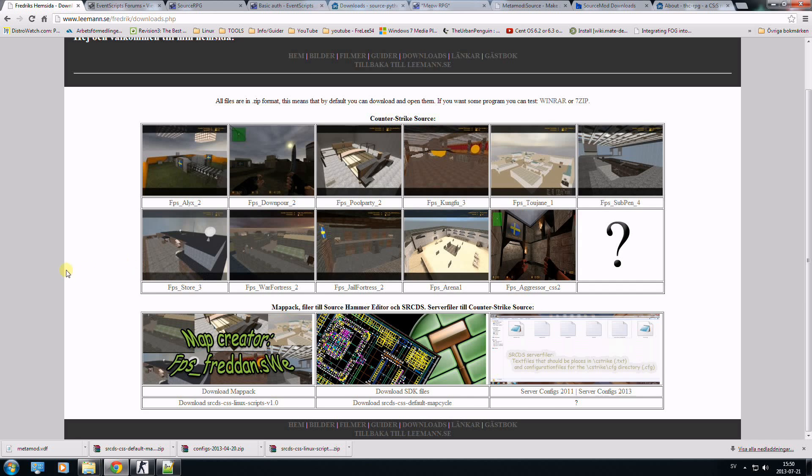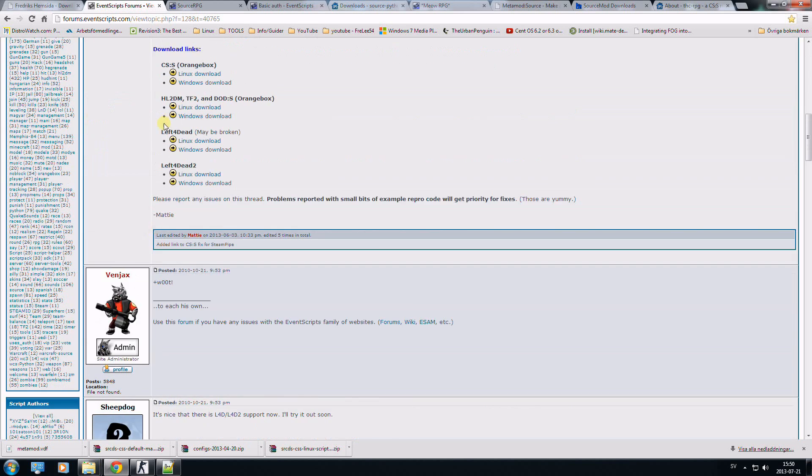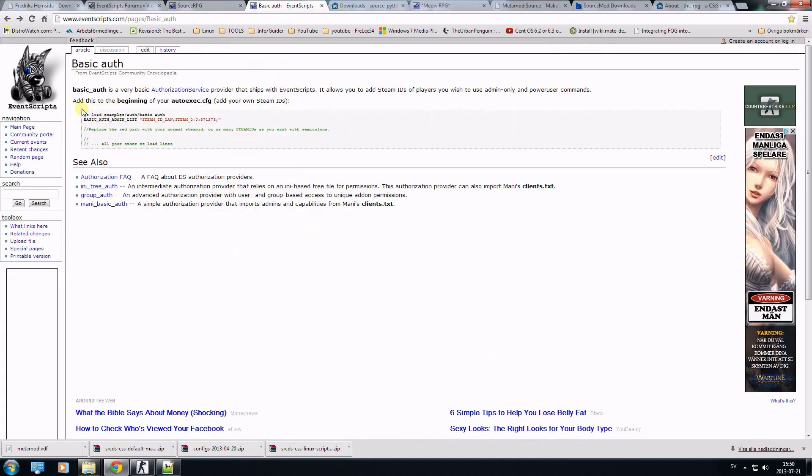I will download and install free RPG modifications for the Counter-Strike Source server. First, go to my website and download the server configs — the newest one — and the default map cycle. Then go to the event scripts page and download the newest event script for the Windows version, and then go to the source RPG mod and download it as well. The output version is this code here.